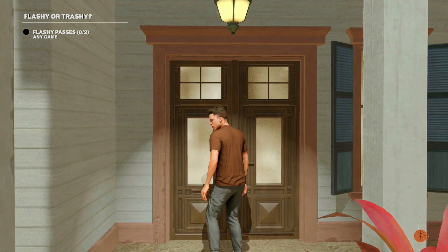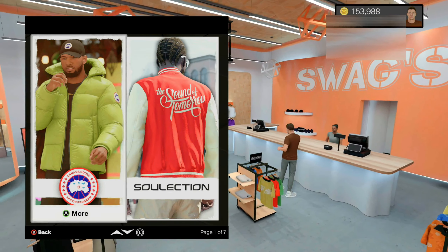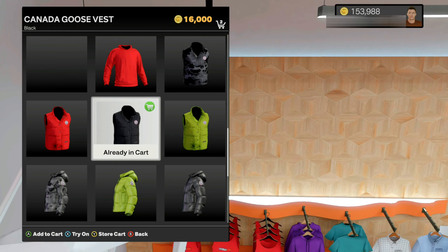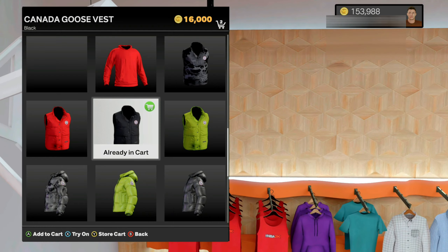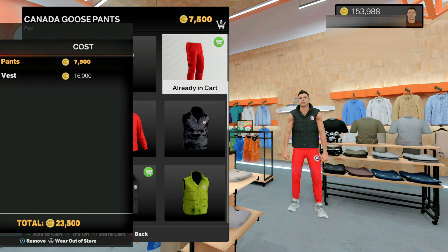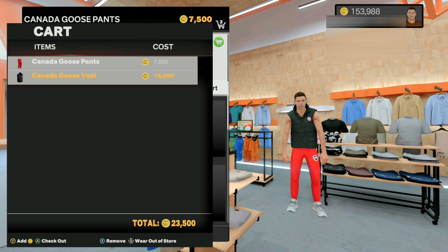Once you back out of the store, immediately walk back into the store. This part is very important — you need to remember which items you picked in the same exact order. We did the red sweatpants and then the black vest, so make sure you pick the same exact items in the same order. Also make sure you hit try on on both of your items. You'll basically have the items on. Next, bring up your store cart and press in on your right stick to wear it out of the store.